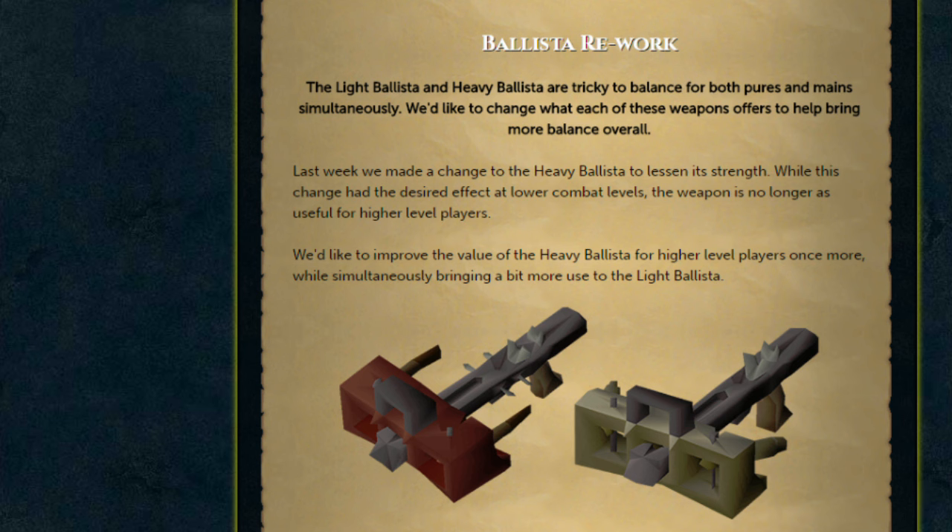Moving on to the ballista rework, and this is quite an interesting one because it's quite a big change to what we're used to in Old School RuneScape. Here we've got a rework to an update we've already had, and it's kind of big because ballistas are fairly interesting weapons. It's more about balancing them as opposed to making huge changes. Most people that want to use a ballista will use a heavy ballista, whether they're a pure or a main, and no one really uses light ballistas. With some recent changes to attack speed and attack animations, people have been chatting about them mostly because many mains feel that they've been nerfed. So they kind of want to aim the heavy ballista towards main accounts and the light ballista towards pures.